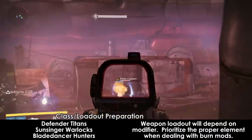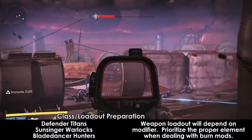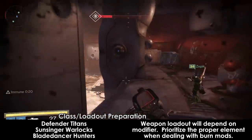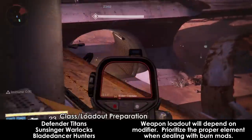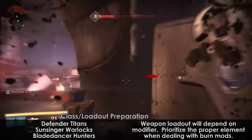The modifier will tend to dictate what your weaponry is. As of the making of this video, Skolas has had solar and arc burn modifiers, so it's unknown at the moment whether or not Skolas will ever have a non-burn modifier. Obviously, you should be using whatever your strongest elemental weapons are if Skolas has a burn modifier.